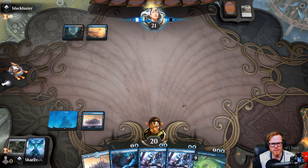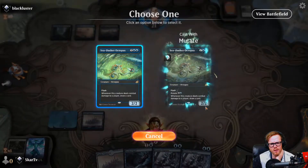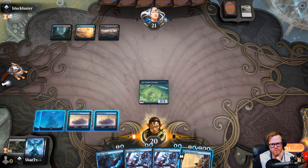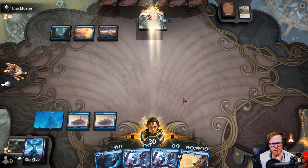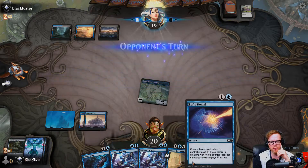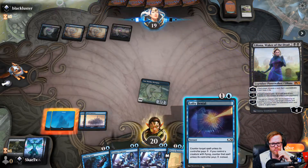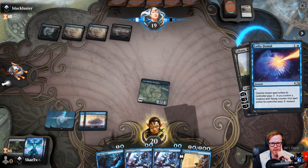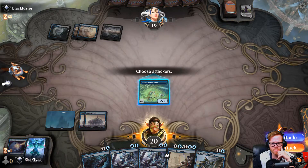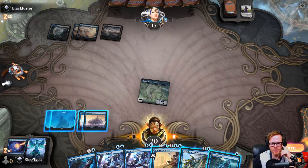Okay, maybe some sort of enchantment-based deck. We do have things to give creatures counters. Maybe like a Dimir enchant deck - they have three mana but they're not doing anything. We'll just play our card and see what they do. They draw a card - always good. Lofty Denial is not going to be great here, but we do have stuff to counter their creatures. Aether Gust is kind of a dead card here. Lofty Denial is actually a pretty solid hit because they don't have one mana open.